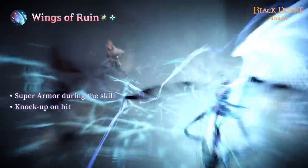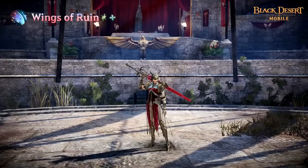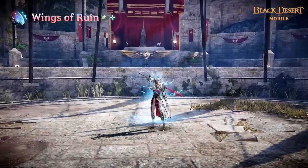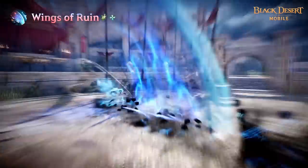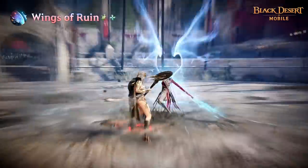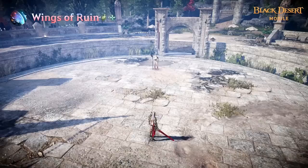Draconia uses Wings of Runes to concentrate the full power of her Bloodline to eviscerate foes. Super Armor is applied upon use and the target suffers Knock-up on hit. Targets also receive bleed damage and have reduced DP for a set time. The skill does more damage with a full charge and the charge can be stacked up to three times.